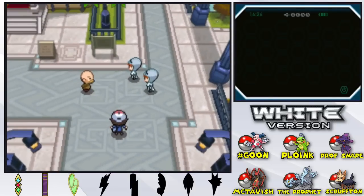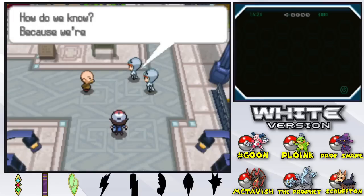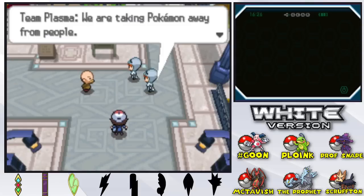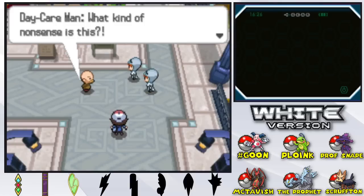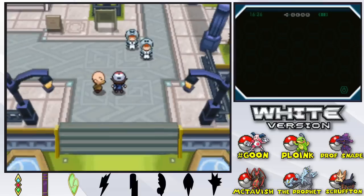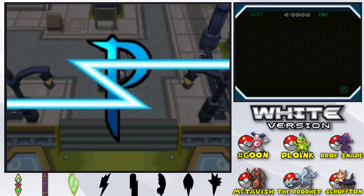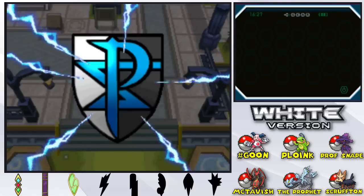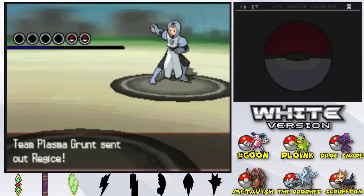We've arrived in an all-new town and it looks like Team Plasma is already here. 'Grabs, we know you run the daycare — we're Team Plasma, we're taking Pokemon away from people.' They're not very subtle. 'Since you work at the daycare we figured you must have a lot of Pokemon — hand them over.' The daycare man says 'what kind of nonsense is this?' I'm just standing here — I'm not a trainer, I just wear the hat and carry Pokeballs. Looks like we've got to do battle with Team Plasma.